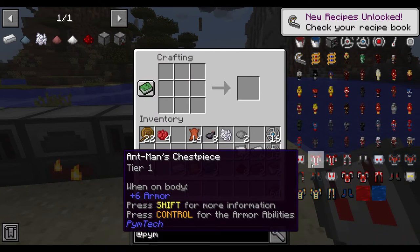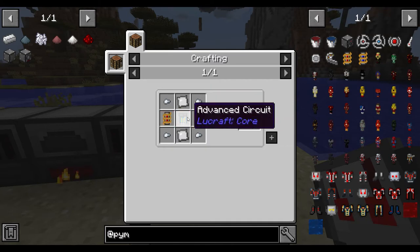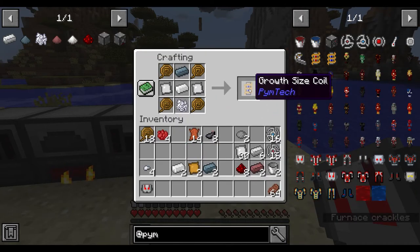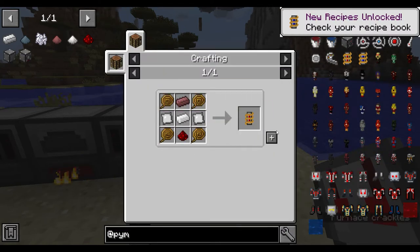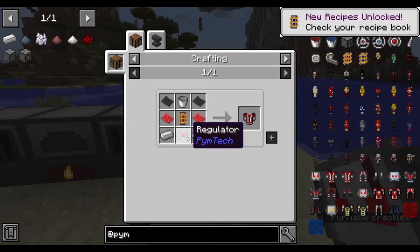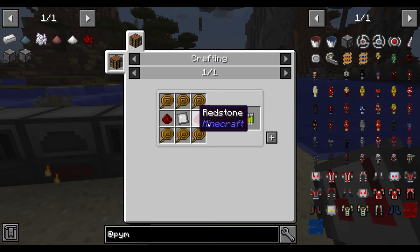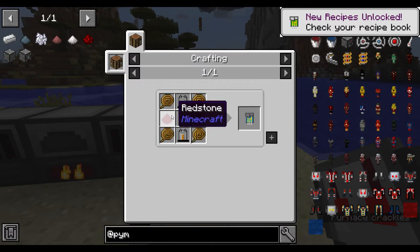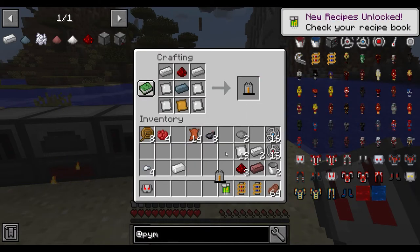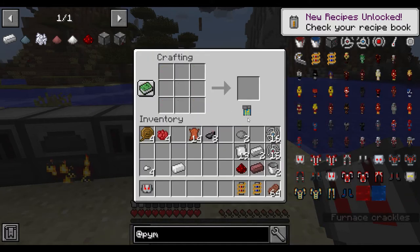Next is the chest piece. For this you need a regulator, and for the regulator you need a growth sinus coil, a shrink size coil, and an advanced circuit. For the advanced circuit you need a basic circuit and two LV capacitors. Once you have all of that you can make the advanced circuit.